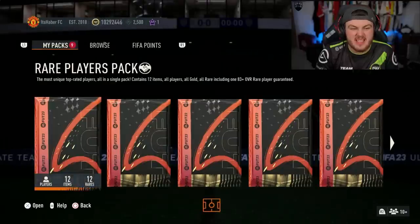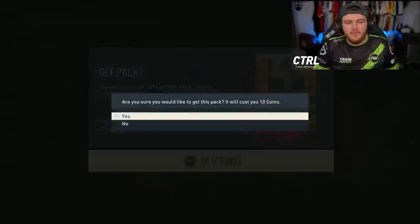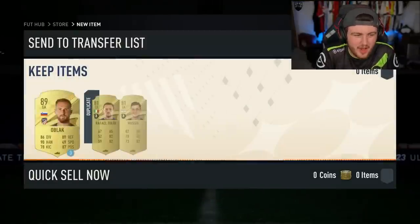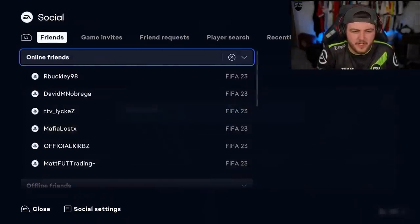Let's go and open up some more of these Team of the Year Essentials packs. On to the second account now. We're going to start off with our 10 coin pack, which is going to be a normal gold - it's a 10 coin pack, I'm not expecting anything. I do like these packs, I think they're fun. I wish EA did them more often. They're all fully untradeable, sadly - I don't play on this account.